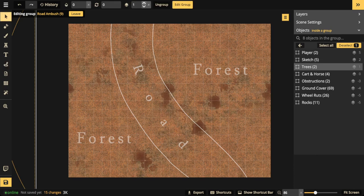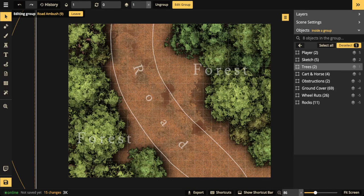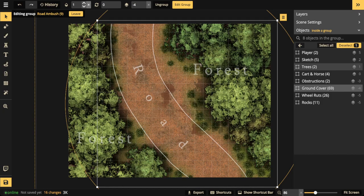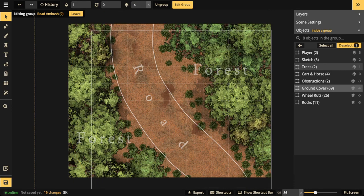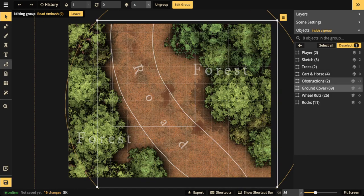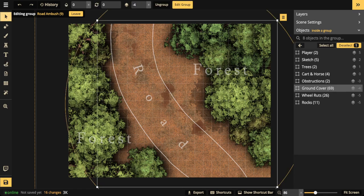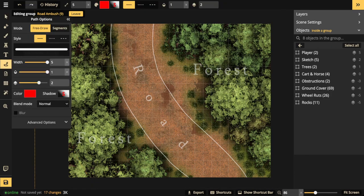Put down the trees first to start framing the road, then put down some ground cover to further frame it. I'm going to place some trees and already they frame the road nicely. Then I'll add ground cover — you can see that the fern stamps hug up against where the road is. These fern stamps here further define the edge of the forest against the road.